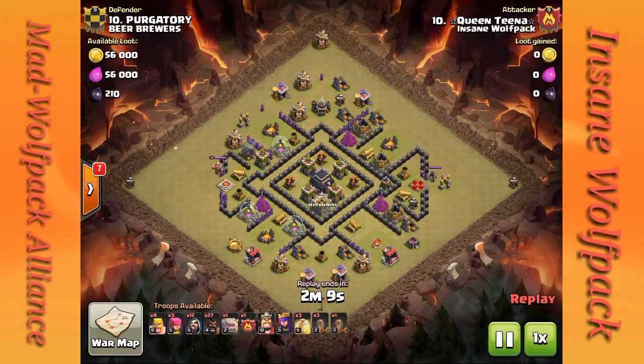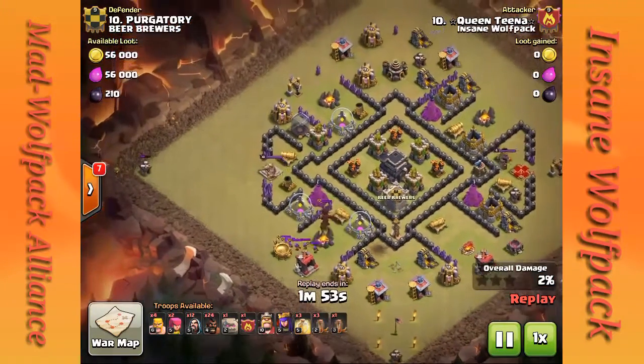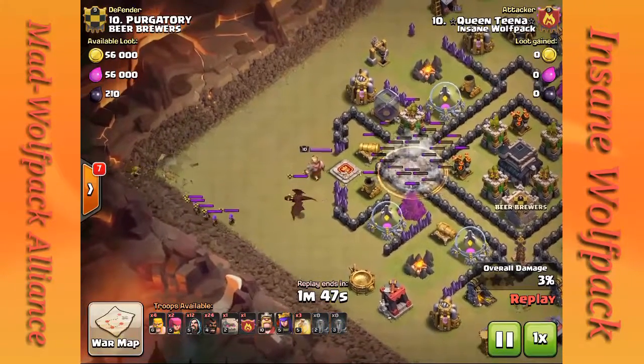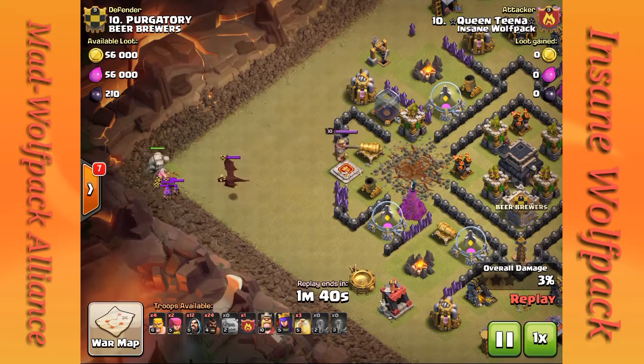As you can see, this looks like a brand new Town Hall 9, though the base looks like a Town Hall 8 on its face. She drops a hog to lure out the clan castle troops, anchors them with an archer, pulls the dragon, and drops a quad quake to open up a path to the core — standard Goho or Govaho method of taking care of CC troops first.